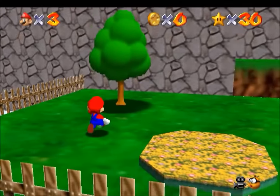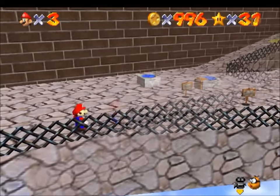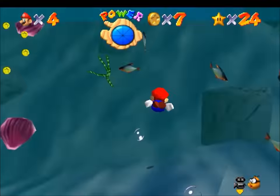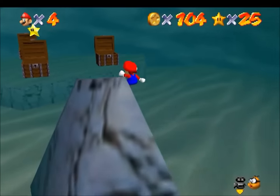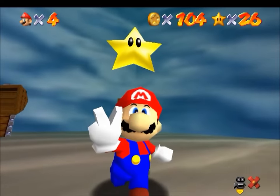For Whomp's Fortress, we can use the same strategy: just keep breaking the cork box until we have 999 coins. You don't even need to collect any other coins on the course. Then we get into the courses without infinite coin glitches. For Jolly Roger Bay, the limit is just 104, since that's how many coins there are in the course naturally. There's no infinite coin glitch here to make more.